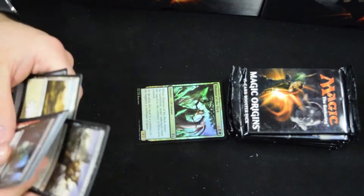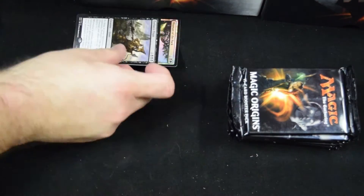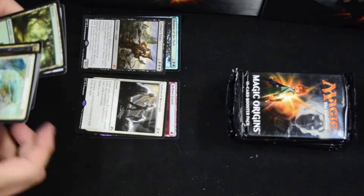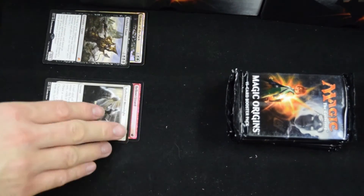That's a nice start. Foil Shaman of the Pack, followed by an Erebos Titan. Almost half the value so far. Foil Bellows Lizard. Hollowed Moonlight — it's probably only a buck or two, but playable.